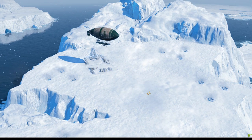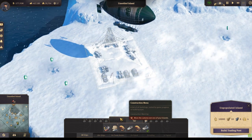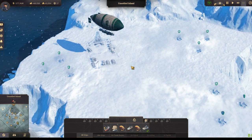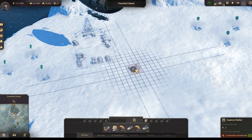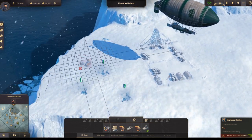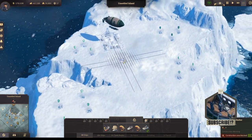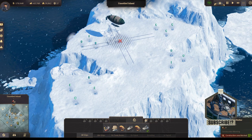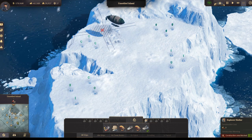We are back on our iceberg and now we want to place our trading port. But as you can see, the construction menu is actually locked and we cannot check the grid. There's a small trick - all you have to do is deselect the airship first, then right mouse click and there will be a small menu where you can click any item, for example the Explorer Shelter, and thanks to that you'll have the grid.